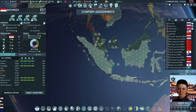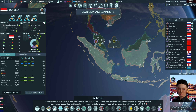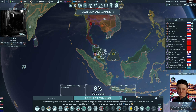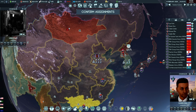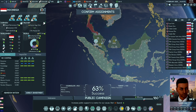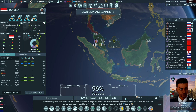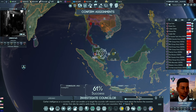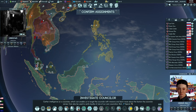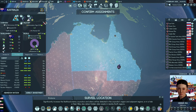I'd really like to work longer on Indonesia but we don't have a way to do campaigns here, so let's investigate these agents and see what they're up to. Doing a public campaign would cost a lot of money to succeed. It's probably better to come here and investigate these agents. Let's do a scan in Australia.